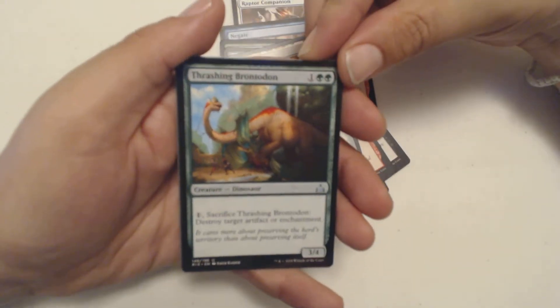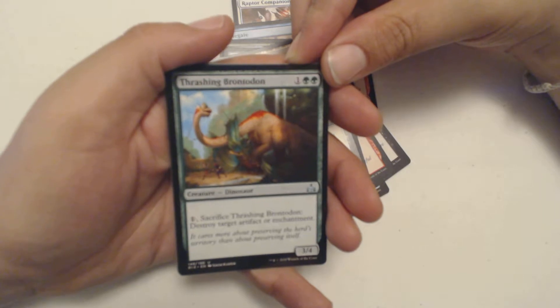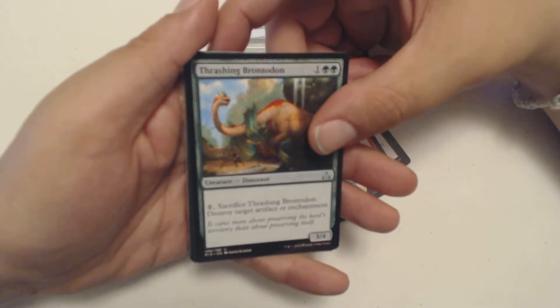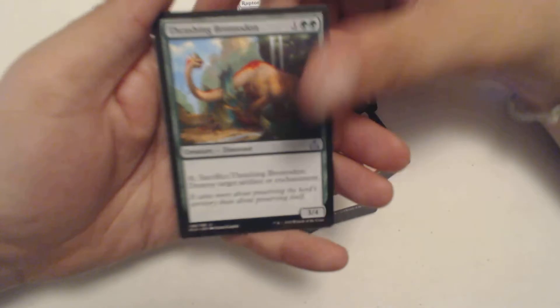Last uncommon is Thrashing Brontodon — one and two green. It is a 3/4 Dinosaur. You can pay one, sacrifice this, and destroy target artifact or enchantment. That's a hefty price to pay — just sacrificing it. I mean, I guess it depends on the enchantment.